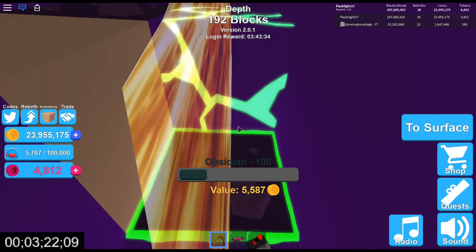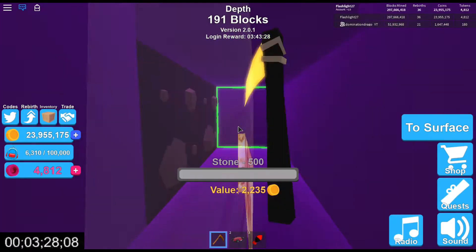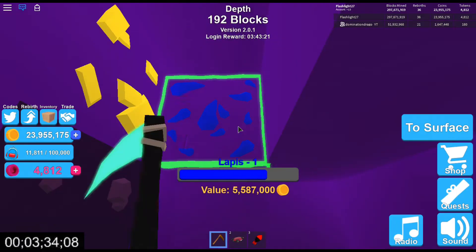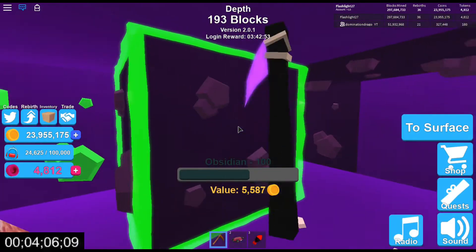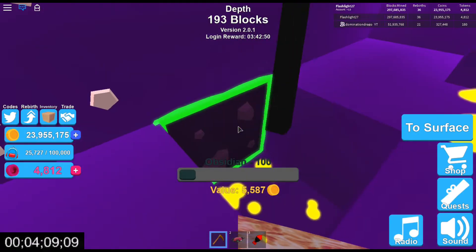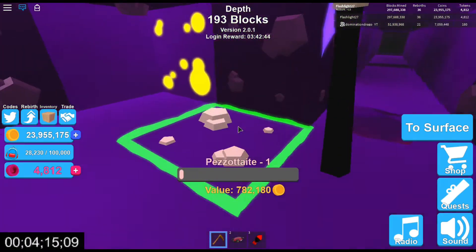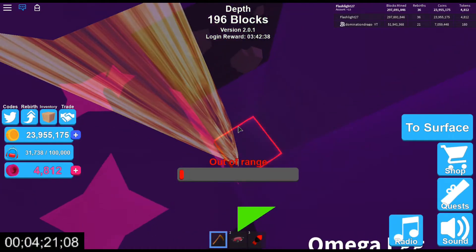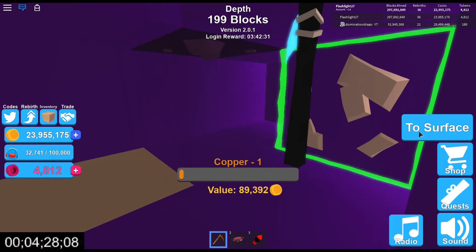I'm only at 4,000 coins but at 100,000 once I get better ores I will rebirth. This is a really easy way and it doesn't require any Robux - all you have to do is search for the ores. So guys, I'm at 21,000 right now. It does take some time but it's going to take like 5 minutes or less for one rebirth. So if you only have half an hour you can get 6 rebirths. I filled my backpack up to 30,000 and I think I have enough to rebirth.